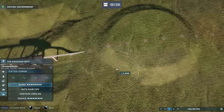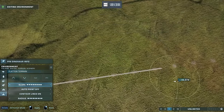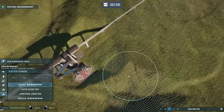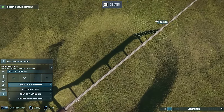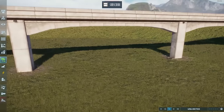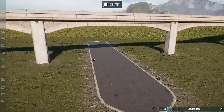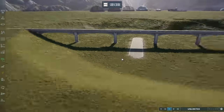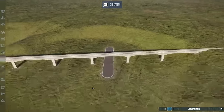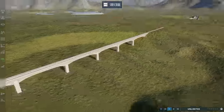Instead of having your track exactly at ground level or at the massive usual elevation, you can create a custom elevation. Maybe you like it at a moderate height where guests can still walk under it. You'd have your path go under, guests can still navigate it, and it looks much cozier, much more contemporary. That's a really cool use as well.